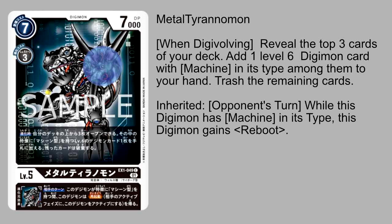Metal Tyranomon has its own inheritable ability where during the opponent's turn, while this Digimon has machine in its type, this Digimon gains the reboot ability. This is pretty decent because a big part of black's identity is utilizing blocker and reboot. So if the machine Digimon you're Digivolving up into has blocker, giving it reboot just makes it that much more annoying — it's a very powerful combination of keywords, on top of anything else that card could be doing, given all the reboot synergy cards in the game.